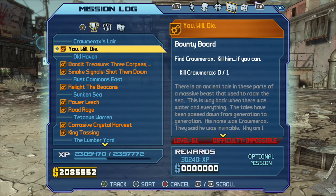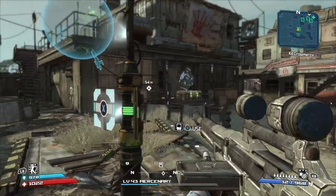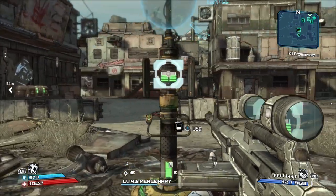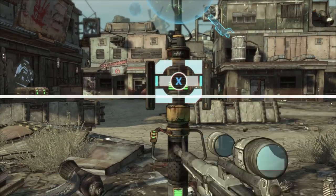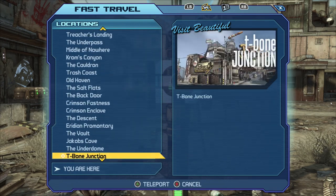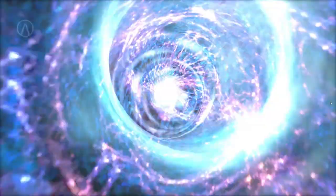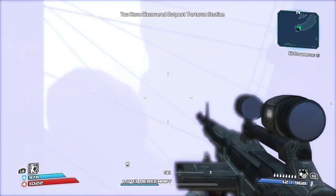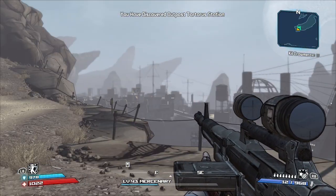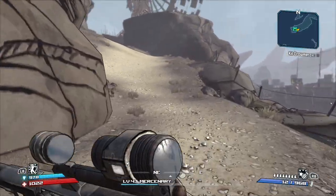Hello everybody and welcome back to part 17 of this Borderlands Game of the Year Enhanced Walkthrough. Today we're going to start off with Claptrap's Robot Revolution. Last time we took care of General Nox, so let's start right into the next DLC. We have Claptrap's Robot Revolution and then Mad Moxxi's Underdome as the last two DLCs.